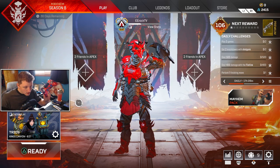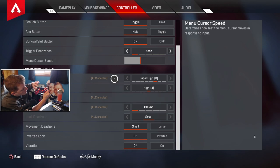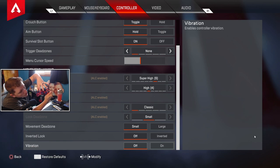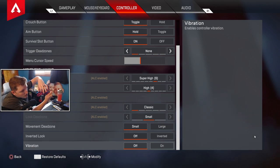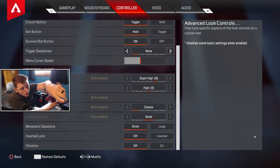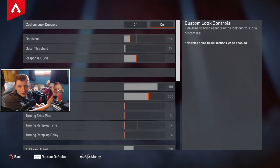I'm on controller on PC — it's there, trust me. So we're gonna open up settings. When you scroll all the way to the bottom you see it's not there. I'm at the very last one and it's not there. All you have to do is hit down one more time. It's not gonna show you on screen that you went down anywhere, but if you look at the top right it says Advanced Look Controls. Just hit down once and then push the button — A or X, whatever it is for you on controller — and it'll bring you right there.